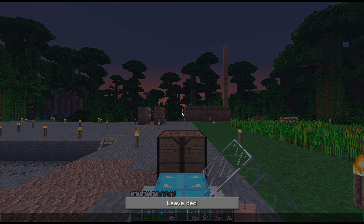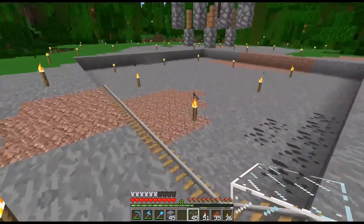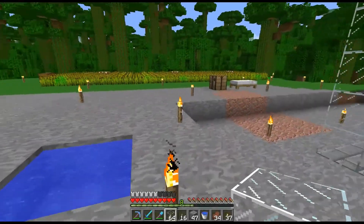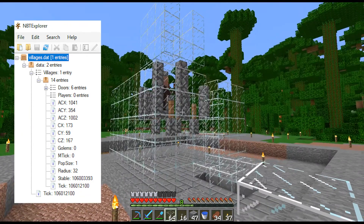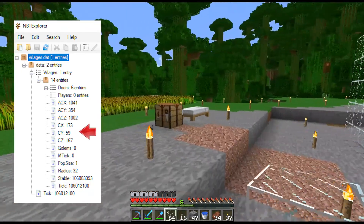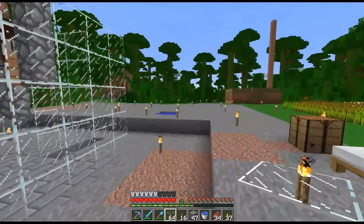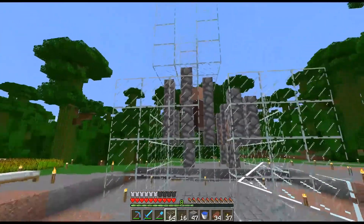I'm going to look into my NBT data now — I'm gonna log out and give it another minute. Villages are not formed instantly as far as I know. I'm gonna check the world file if this village actually shows up. Here is a screenshot of what it showed me in the villages.dat file in my world save. You guys see the coordinates right here — this is the area, and it shows that there is one population now.